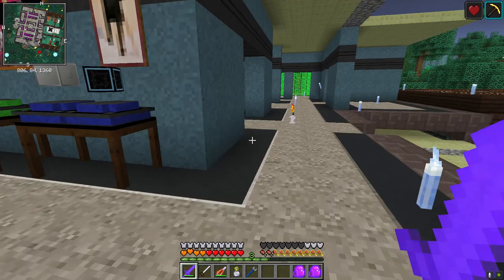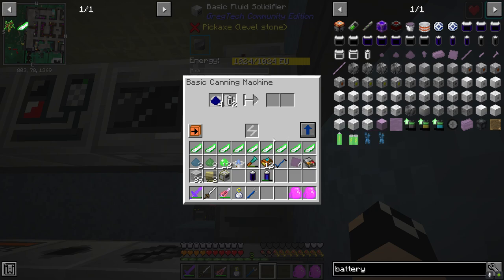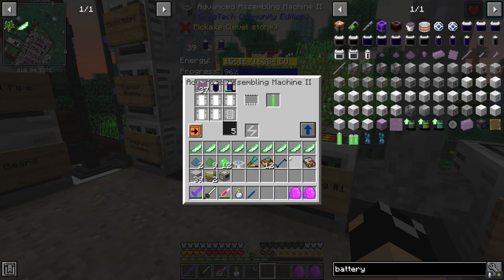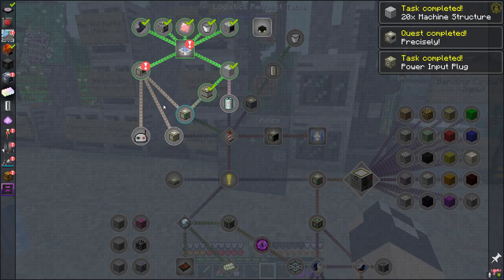We'll need more battery alloy plates, and then we'll toss everything into the canning machine. There's our small sodium batteries. That crafts down into the Volts Library small batteries. We'll have that — that gets us our power input plug.